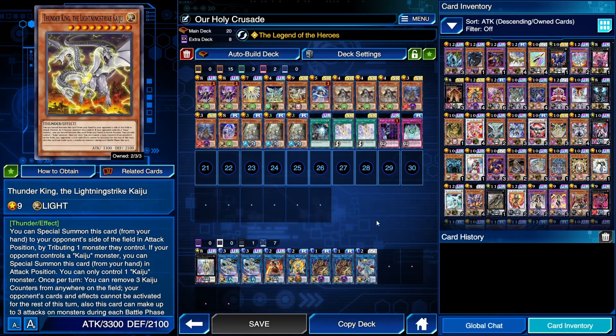Next up we have Thunder King the Lightning Strike Kaiju. This is a Kaiju monster, so you tribute any monster your opponent controls and special summon it to their side of the field. You take one of their monsters away, removing any threats or quick effects from their field. This does not start a chain, and then you can special summon Thunder King to a zone your Equimax will point to — Equimax will be able to steal all of its attack points and you can OTK. It's a risky play with some drawbacks, but it's a free card because you farm it off of Quentin, so I'd definitely recommend using it.